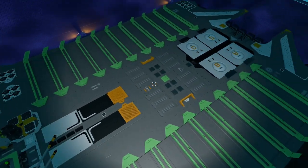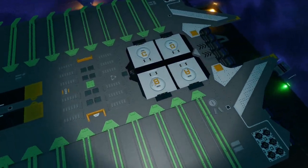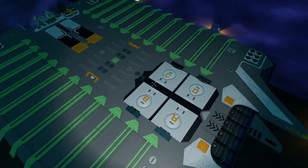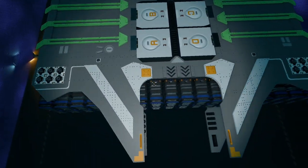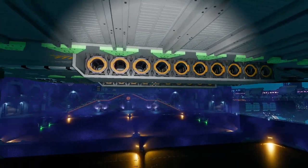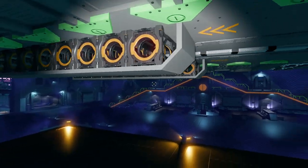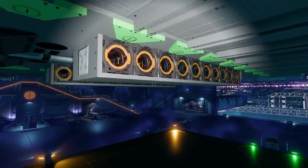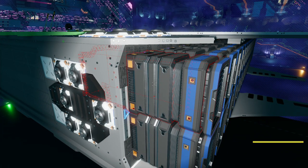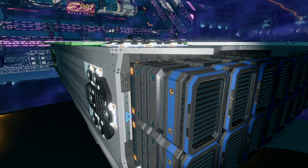It looks a bit different. The rod hatches and stuff like that — it changed, it looks different. There are lots of spare fuel racks, which is good and was needed. The thrusters are still a pain to upgrade — they didn't change that, which is unfortunate.